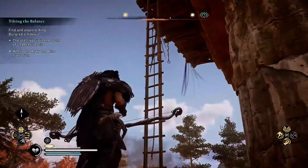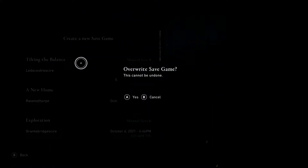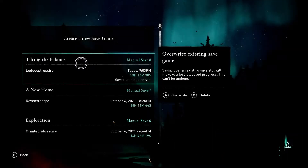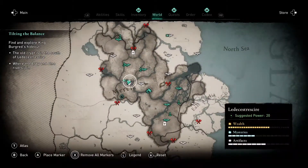My first attempt, the big guy charged himself off the roof. The enemy is called a Goliath, and you can kill the other enemy if you want to. You want to let him grab you and throw you. Sometimes he grabs you and swings you, and you can land anywhere.